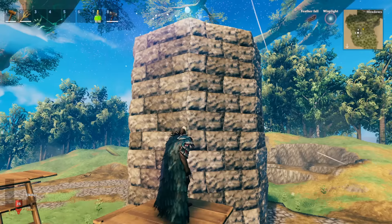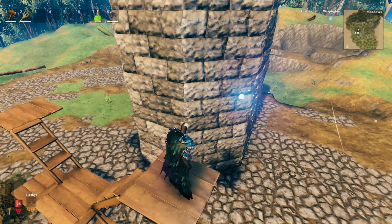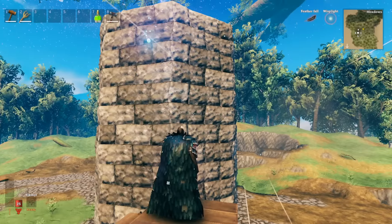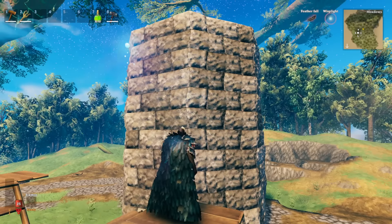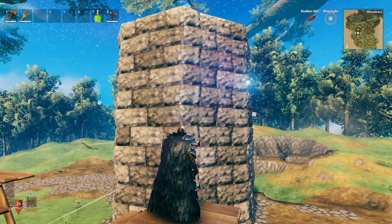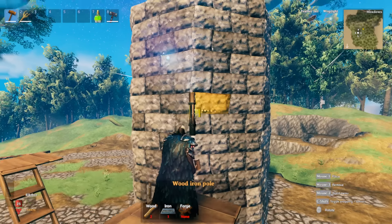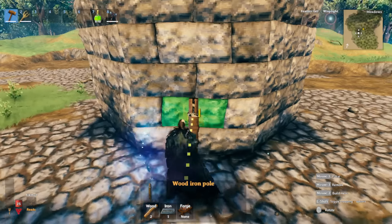Also forgot to mention that when you're building with stone - for those not familiar - the highest you can go with stone in this staggered formation is about 14 stone walls high. To get that extra seven we need to make the total 21 stone walls, you'll need to use wood iron poles, which is what you're seeing right now.